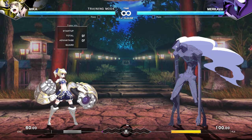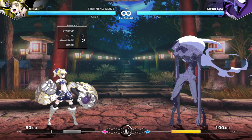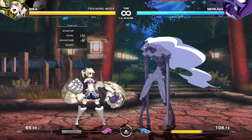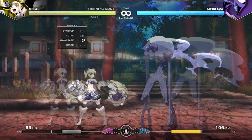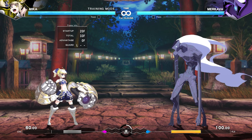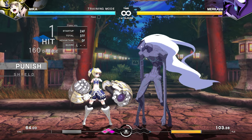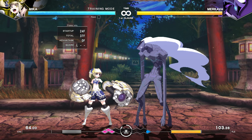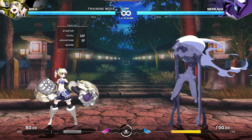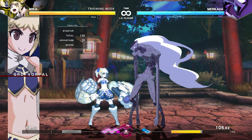Lastly, shielding an attack can change the cancel properties on some moves. For example, Rakawa's stance C is an overhead that can be cancelled into his aerial projectile, making this lunging move safe from most non-invincible attacks. However, by shielding, this attack can no longer be cancelled into another move, making it punishable. Just be aware that Rakawa has another similar-looking overhead whose cancel properties cannot be changed by shielding — so you have to properly discern which attack you're defending against before retaliating.